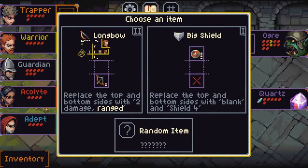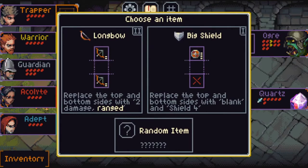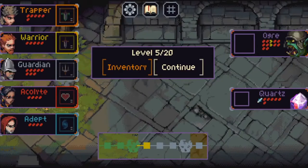So we could give the longbow to the warrior and then he'll be ranged as well — more attacks. A random item is always dangerous because you never know if it's gonna be something you can actually use. Let's get the longbow and put it on the warrior. Although we've got three to advance. The longbow — there you go. You'll be stronger.